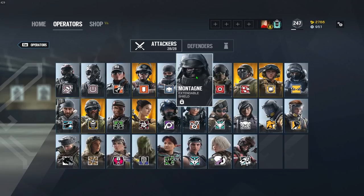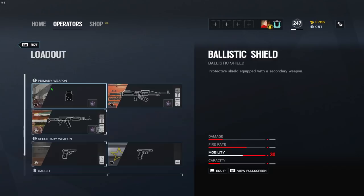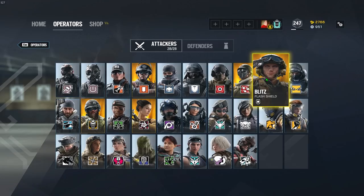I'm going to skip over Montagne because he only has a pistol — obviously muzzle brake. I'm also going to skip over Glaz because he has a DMR, so muzzle brake on that as well. Fuse and his AK-12 is going to be flash hider, as well as his LMG — flash hider on that. I'm going to skip over Blitz for the same reasons as Monty; he only has a pistol, muzzle brake on his pistol.